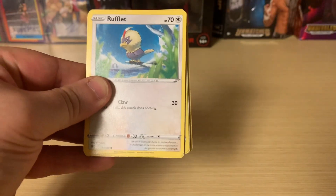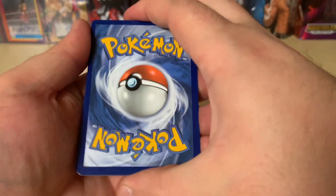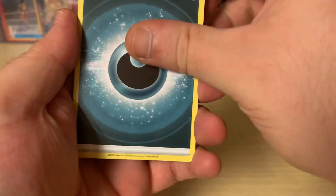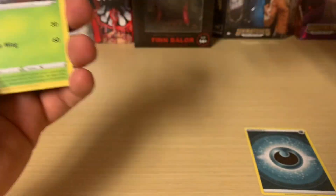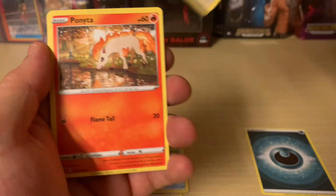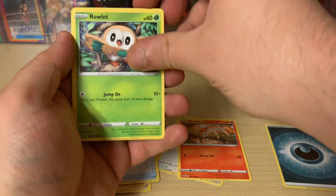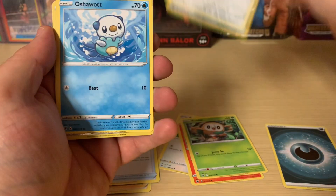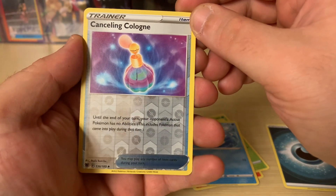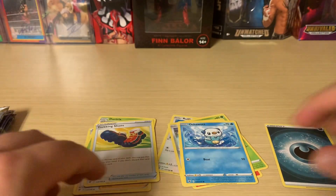Code card for you guys. Let's start out with a Fire Energy. We have a Dark Energy. Rufflet, Bonita, Rowlet, Bronzor, Oshawott. Our first Reverse is a Concealing Cologne, and a Rapidash for just a regular rare.